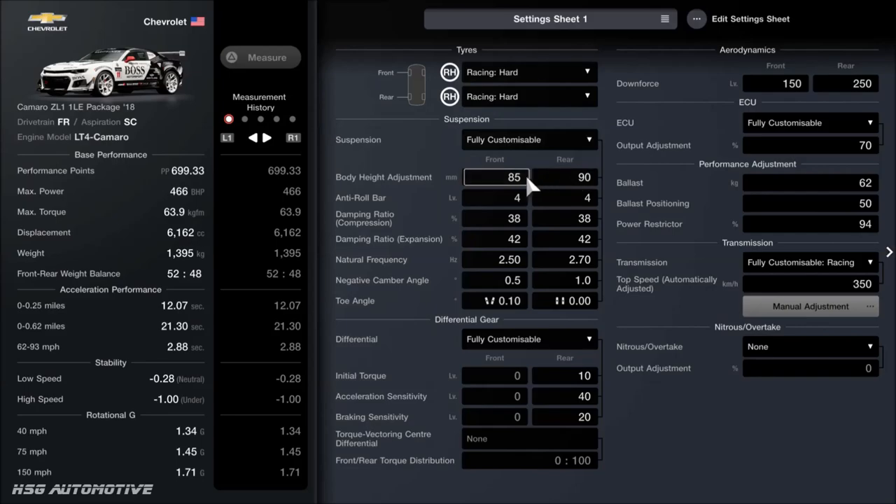As far as suspension, we've got the ride height on 85mm on the front, 90mm on the back. I've left the anti-roll on 4, we've increased the compression to 38, reduced the expansion to 42, and increased the frequency just a little to 2.5 and 2.7. For this particular car, I'm running half a degree of camber on the front, 1 degree on the rear, with no rear toe, and the front is toed out by 10 degrees.